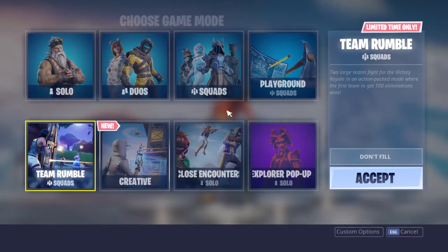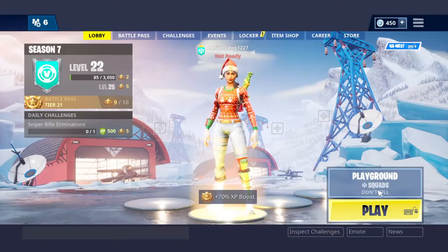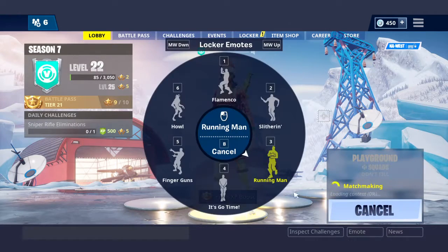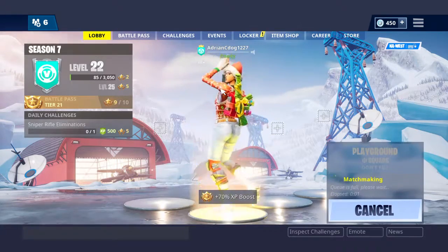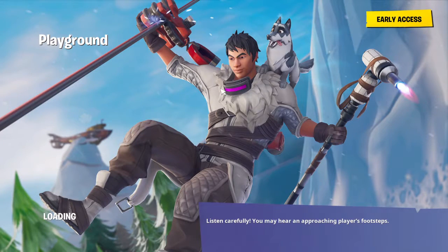We're going to go into Playground and I'm going to show you what this Infinity Sword can do, like I said in the title. We're gonna get our Flamingo emote on because I love this dance from Season Six — amazing. So yeah, we're just going to go into Playground and I'll show you what this thing can do.